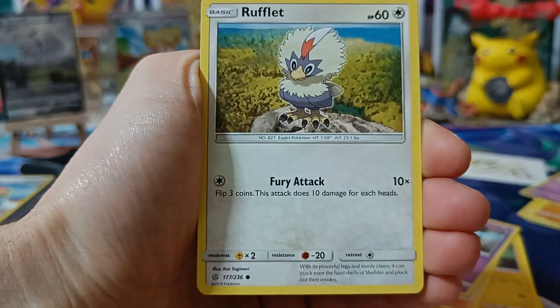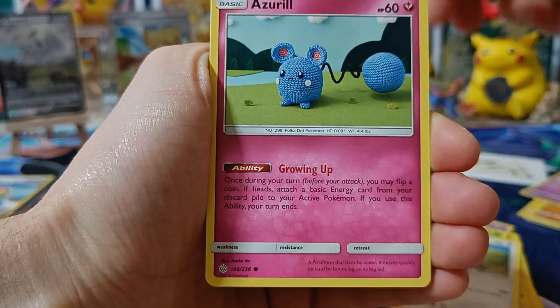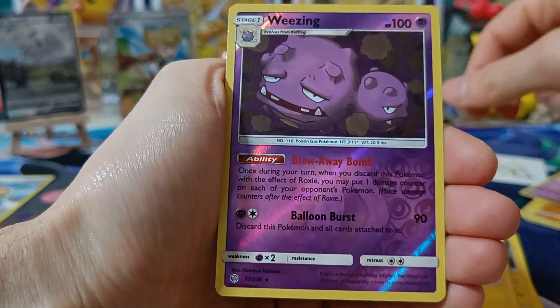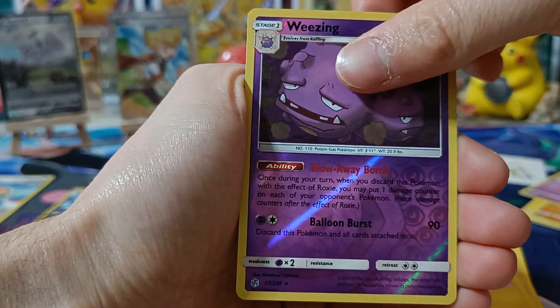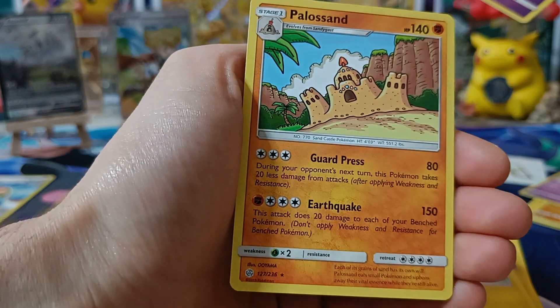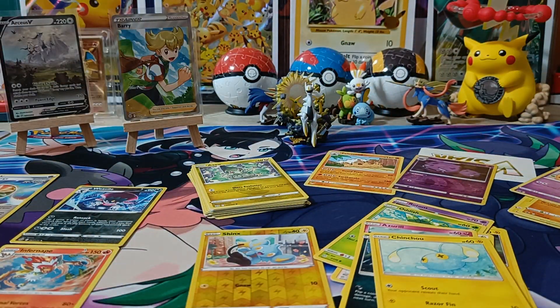Here we go — the energy looks all different. Lightning energy, Jolteon, Erika, Rotom, Oddish, Rufflet, Azurill, Kirlia, Chinchou, Weavile, rare Wheezing. Can we get something? Unfortunately no pull — Palossand non-holographic.